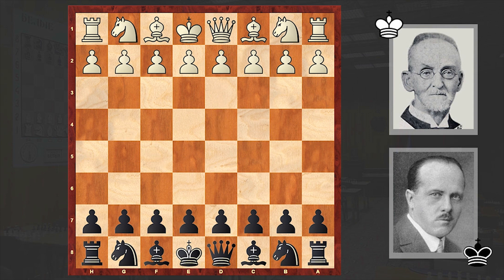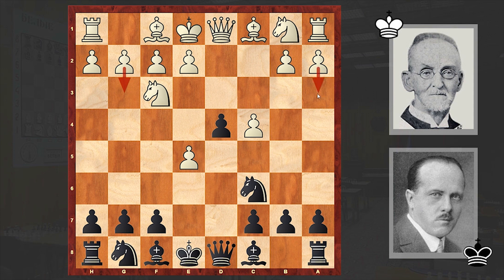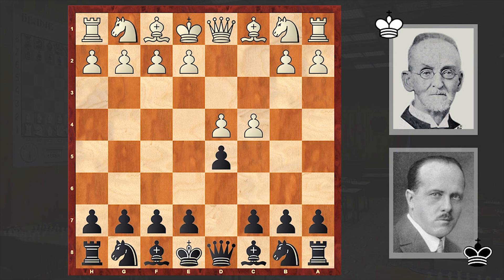In our game, it started with d4, to which Krejcik answered with d5. Then c4 — the Queen's gambit is on the board — and e5, so Krejcik goes for the Albin Counter-Gambit. After dxe5, d4, and e4, the main theoretical move here is Nf3. If Nc6, then White is either playing g3, a3, or Nbd2. In the game after d4 we see e4.